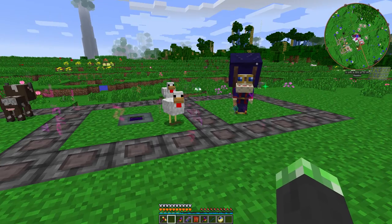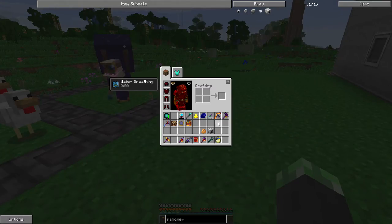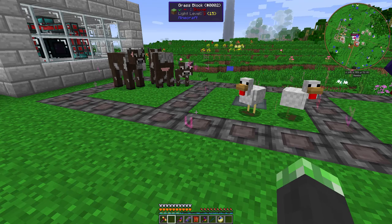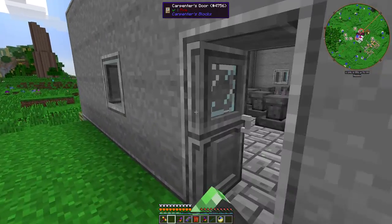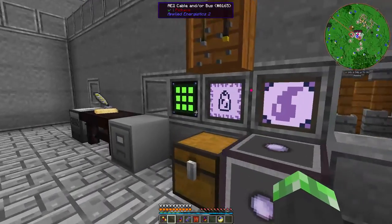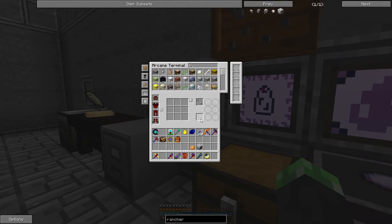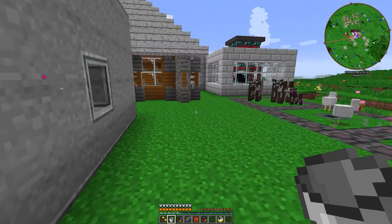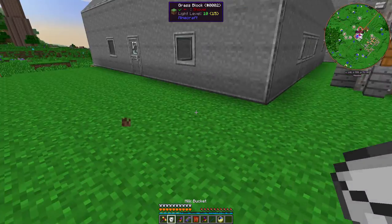I need a renewable source of sano and found out the best way to get it is from fresh milk. I need the recipe for that — no problem, I can just do that quickly. Let me get a bucket and get a milk bucket.